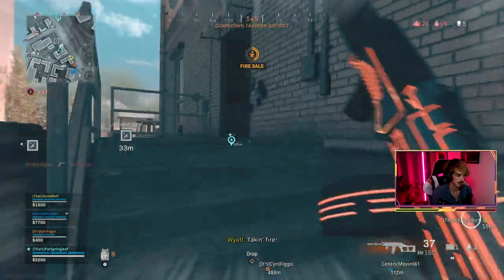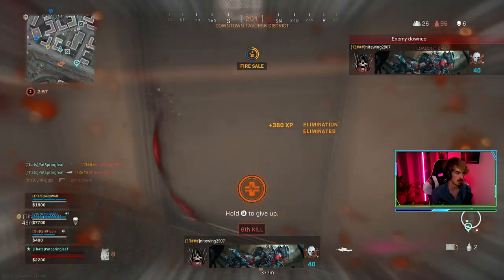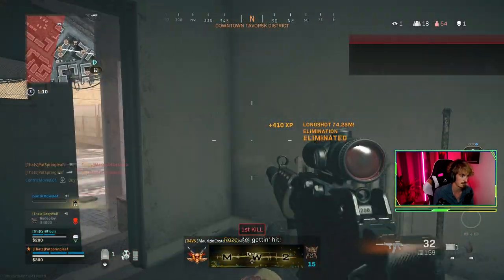Some people do use these live trackers to ensure that they get the easiest lobbies possible — they just keep leaving until they see an easy lobby. I actually highly advise not doing this. If you do want to get better, how can you really do that if you're never playing better players?